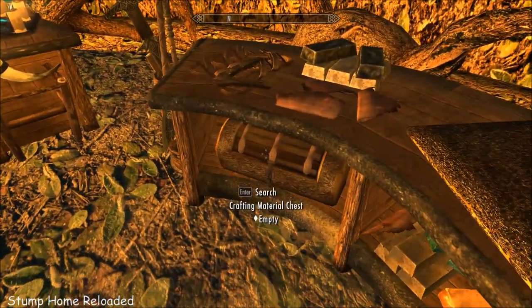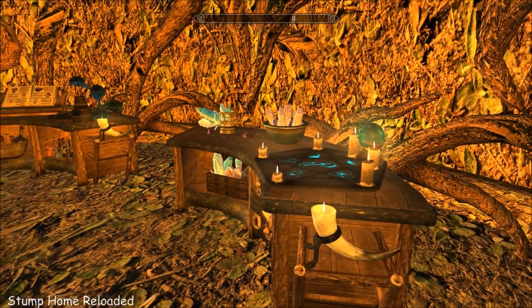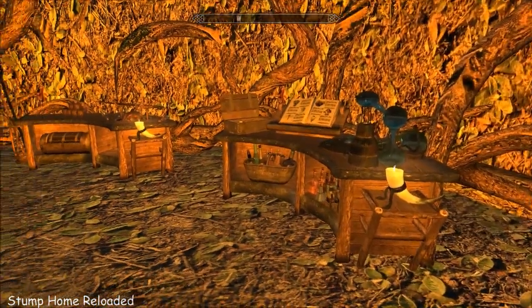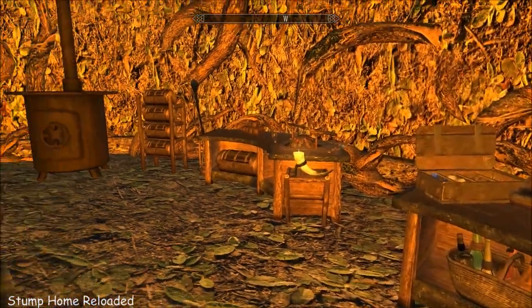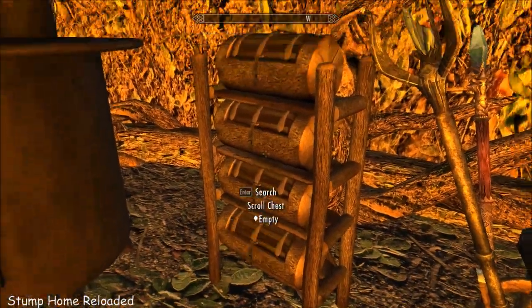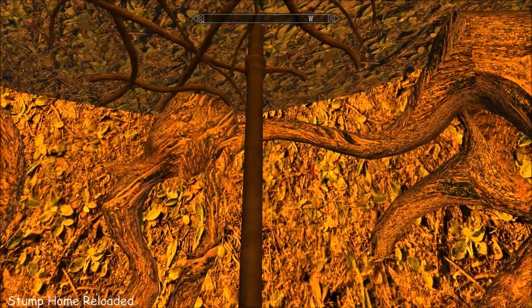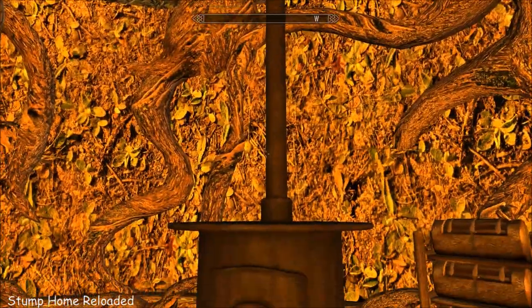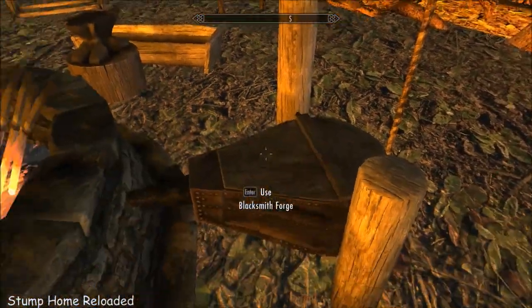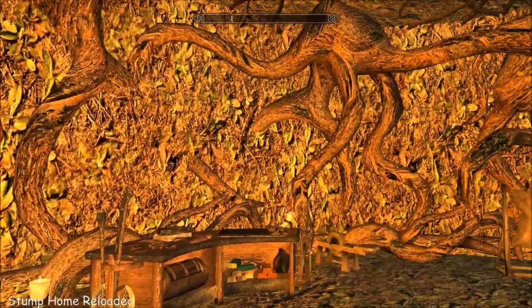Nice workbench — look at that crafting material chest. You have alchemy and enchanting, a staff enchanter, and then a series of these stations, and the smelter — just an unusual looking thing. So all your crafting needs are taken care of.